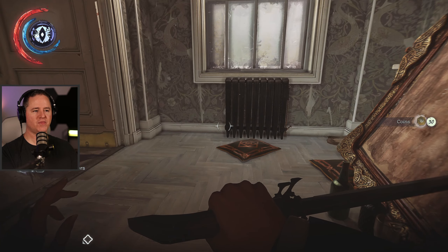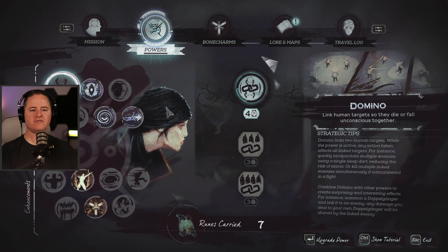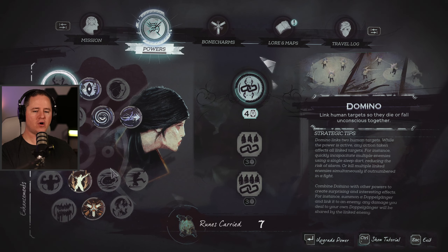The Duke of Serkonos inherited a vibrant city and wasted no time stripping it to the bone. What will he leave behind? And what about you - who will you leave to pick up the pieces here in the jewel of the south? Hopefully leave it better than the way I found it. I don't know though. Heavy pouch worth 30. Okay, at this point I'm up to seven runes - I should spend something on something.